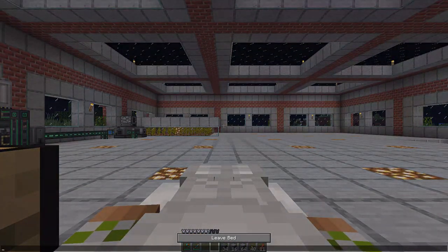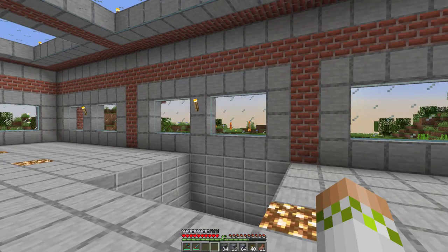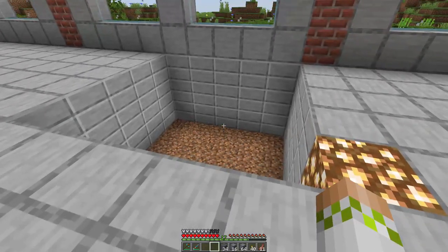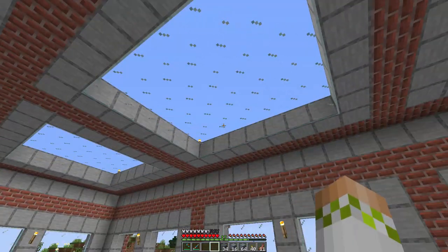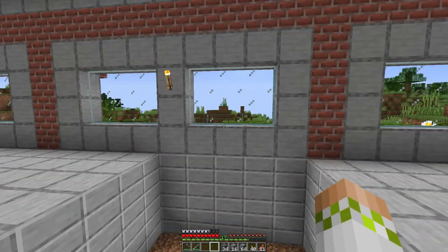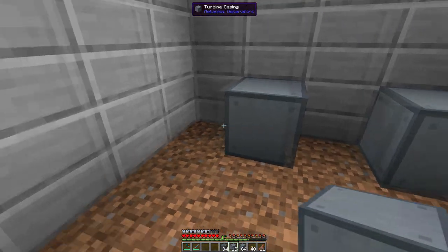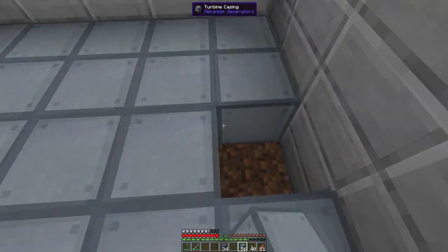We'll sleep before we start working on this because it's a lot of stuff to set up, but now you know some of the reasons you need all this and I'll cover it again while building. We're making the 5x5x9, so I dug out an area right here — eventually I'll make it so there's somewhere that can hold this and have it fully visible, but we'll still be able to see a lot of it functioning. We can go and start putting down the turbine casing and fill in the entire bottom with turbine casing right out the gate.